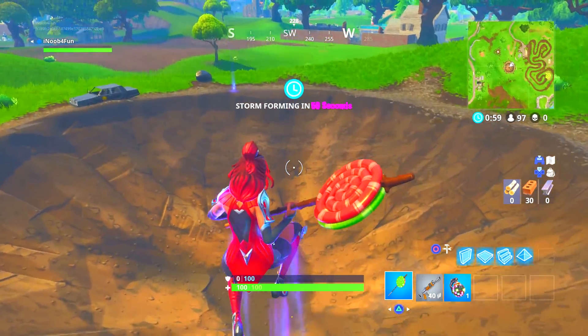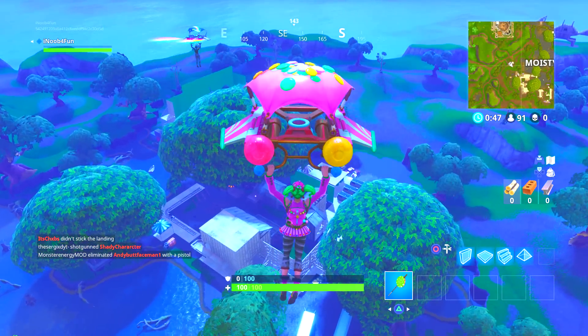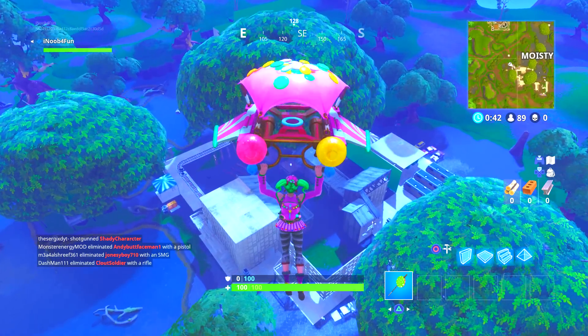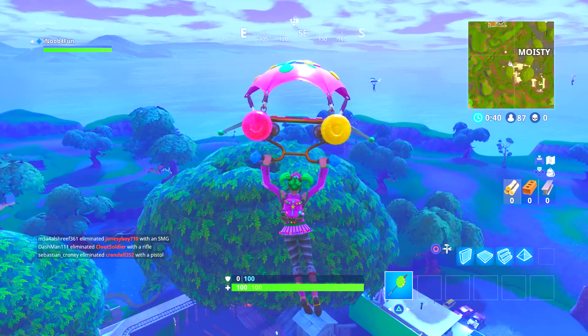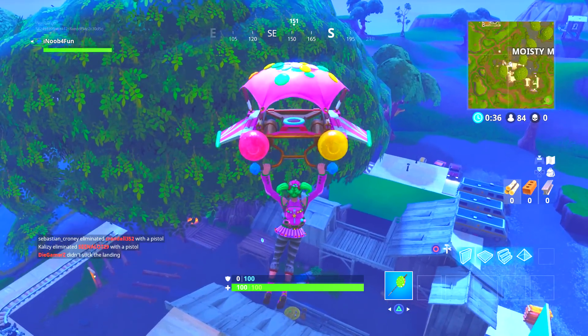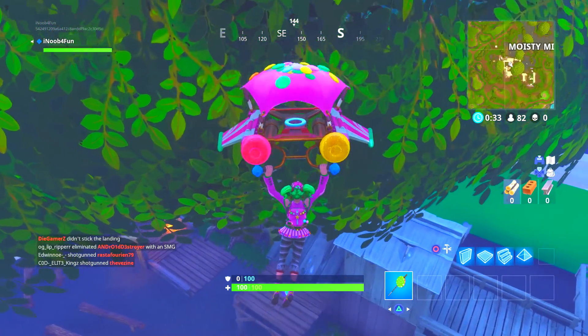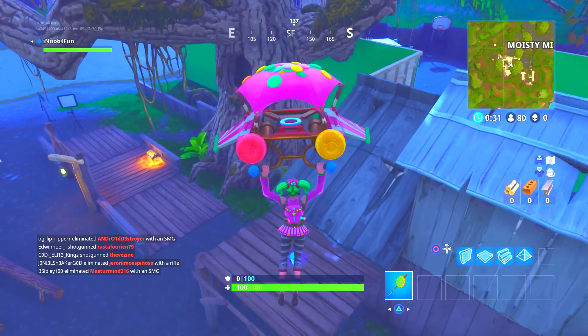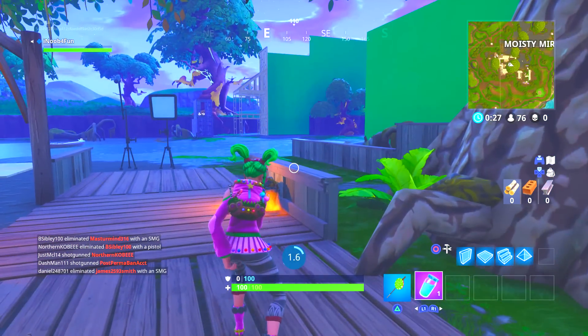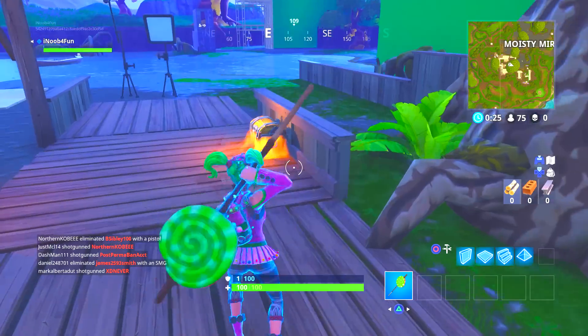My favorite one is Moisty Mires. As you can see, Moisty Mires was a very dead spot on the map, but now they've added this whole movie scene setup. It looks like they're filming for a movie — there's a broken down helicopter, which is really cool, and on the right there's a green screen. There's a whole lot going on in Moisty Mires now.